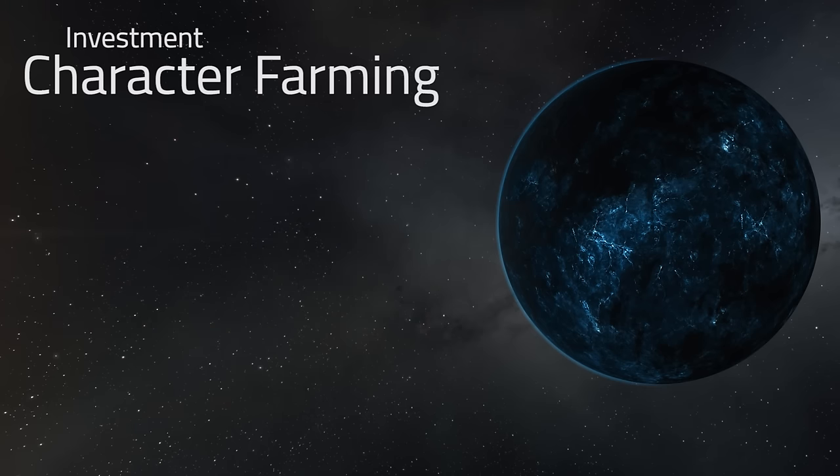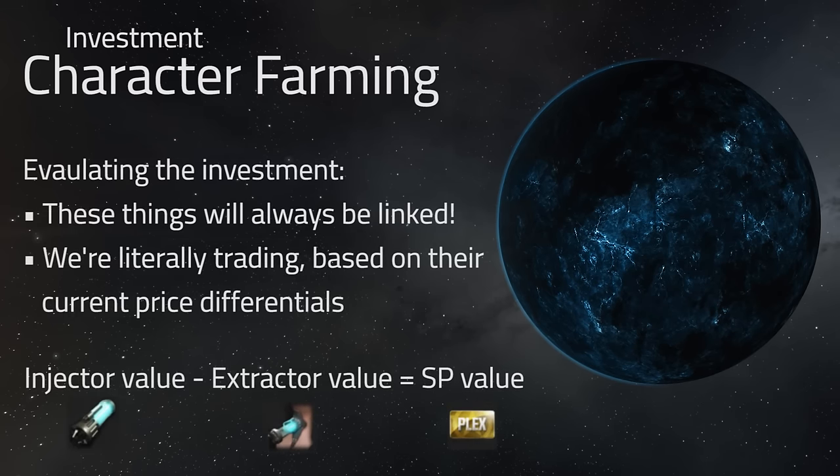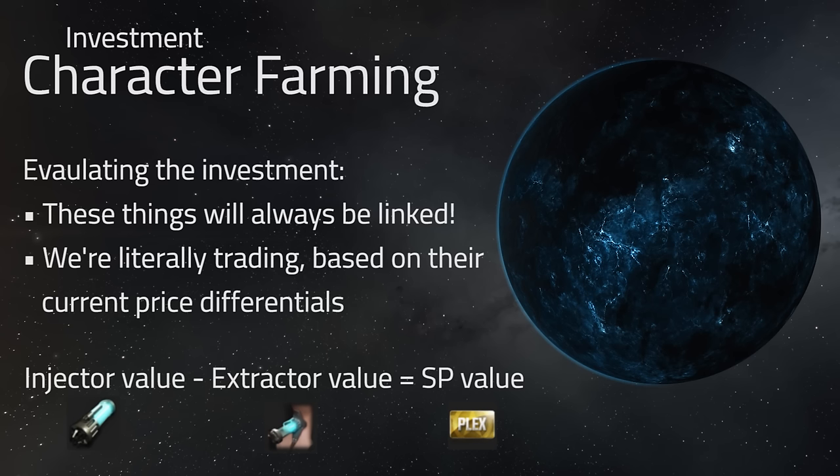The reason that this works is basically an intrinsic value between the extractor and the injector, which is going to be calculated through the cost of plexes, because skill points will always hold intrinsic value. Players coming back to the game that want to rip them out won't be doing so at a 1-to-1 ratio, and even if they did they would want to retrain them. The intrinsic value of that SP is basically your time commitment to select skills and let those train on an Omega account with implants.